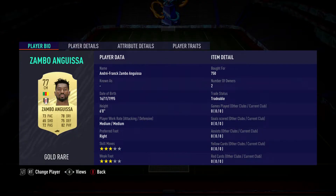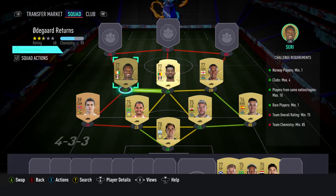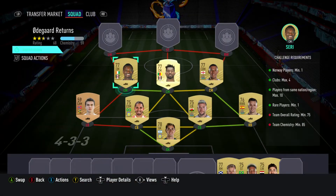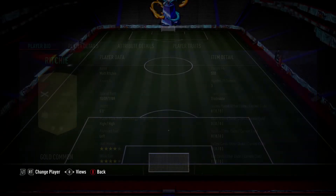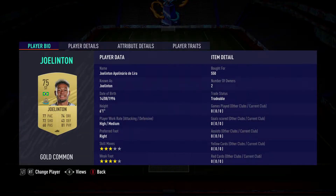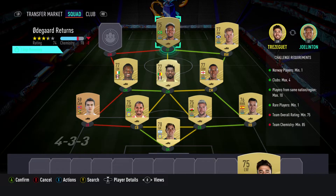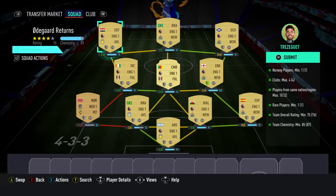The centre mid on the right is a CDM — it's Isaac Hayden, should be able to get him for seven to eight hundred, plays for Newcastle in the Prem and is English. The centre mid is a rare player Andre Frank Zambo Anguissa, bought for 750, plays for Fulham in the Prem and is Cameroonian. The centre mid on the left is Jean Michaël Seri, bought for 700, plays for Fulham in the Prem and is from the Ivory Coast. The right winger is Matt Ritchie, bought for 550, plays for Newcastle United in the Prem and is Scottish. The striker Joel Linton, bought for 550, plays for Newcastle United. The left winger is Trezeguet, bought for 1000, plays for Aston Villa in the Prem and is Egyptian.